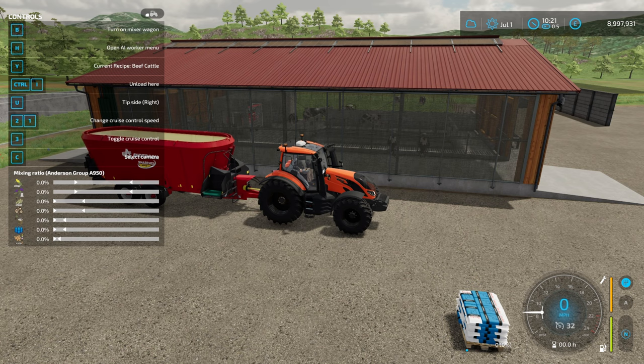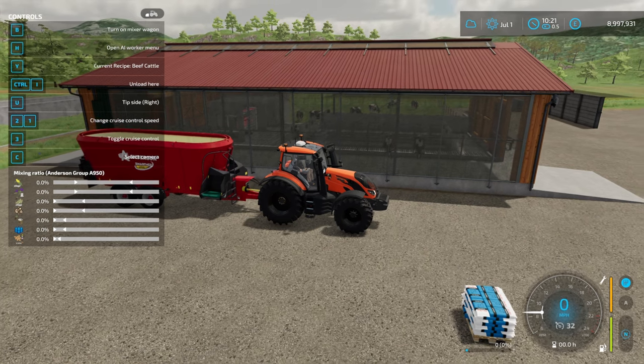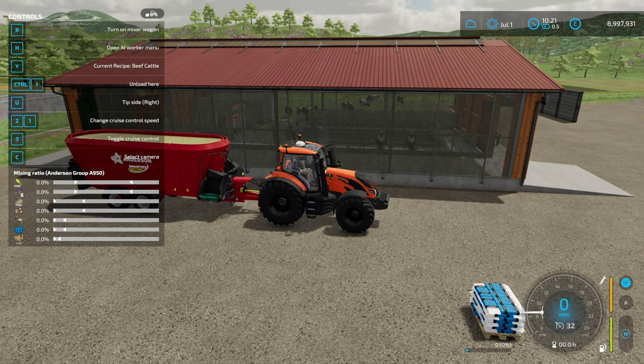Next we have another recipe labeled as the beef cattle recipe. You can use these for whatever you want — it's just to give them a name. They all have the same effect in that they fill all four bars in the cattle shed. This one has a minimum of 20 percent maize silage, and also a minimum of alfalfa or clover hay. Options also include beet pulp, beet pulp silage, sugar beet cut, potato cut, molasses, water and mineral feed.